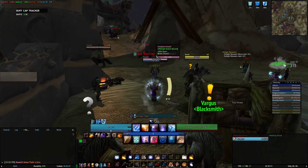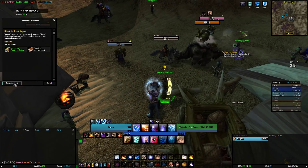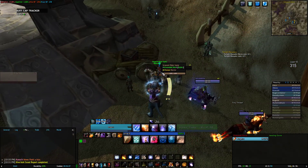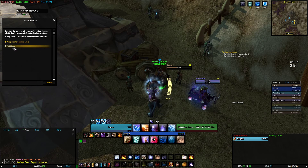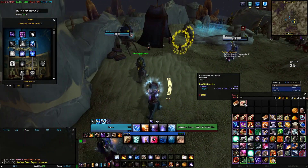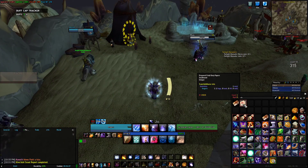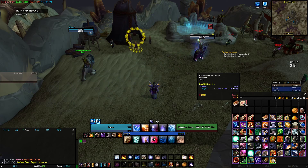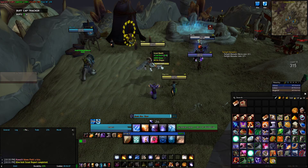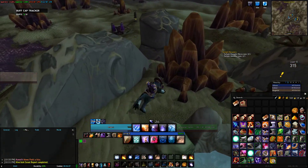So that's the guy you talk to — here's the NPC. You talk to him, get the Field Duty papers, hit continue, and you have those papers in your inventory. When you're first going out, you're gonna accept that, get off your mount, and right-click the papers. Make sure it says 'Prepared Field Duty Papers.' Then you mount up.